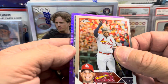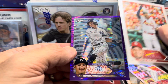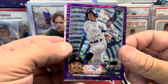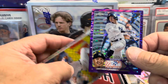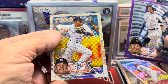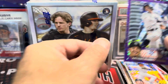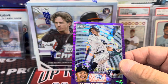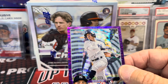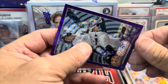So we got a purple — it's one of these Sonic or Sonar parallels. Anthony Volpe — that's a good one. And then there's an Oswald Peraza, and that's going to be numbered to 275. Not bad. This is actually a very good box; just those three cards alone. We'll get into the second box in a moment.